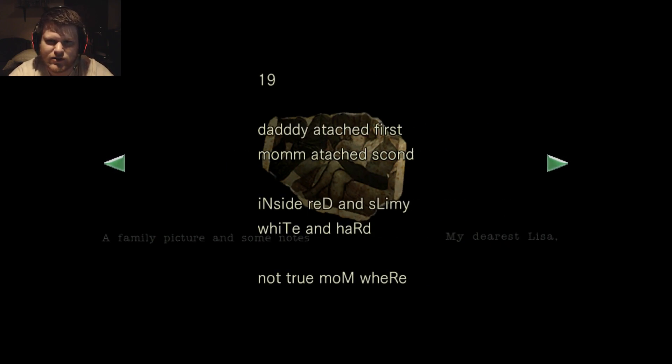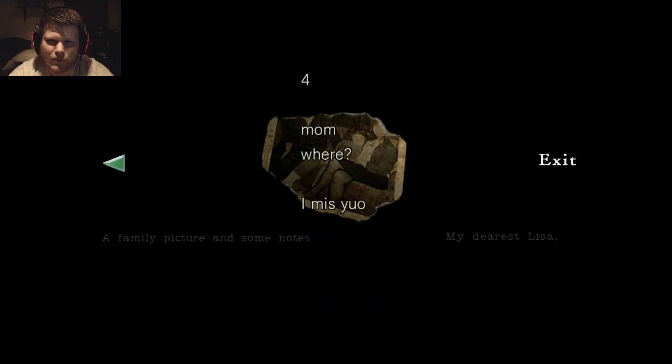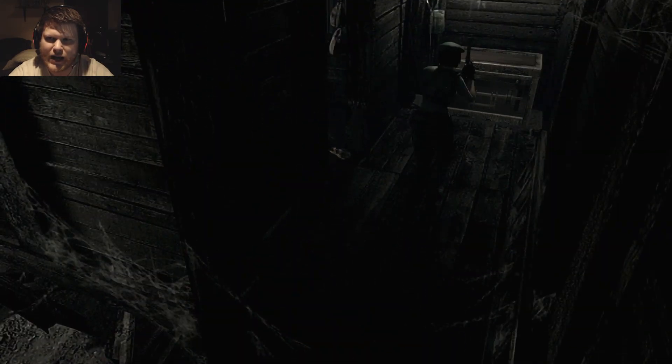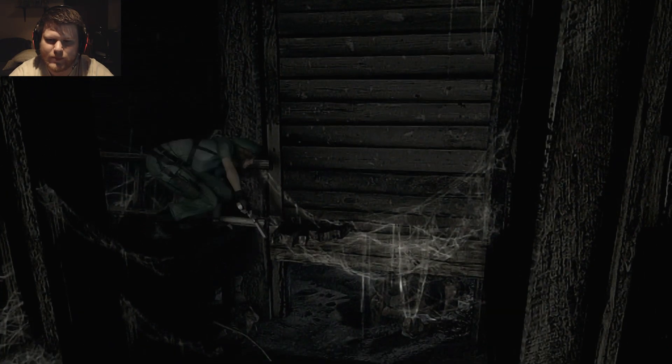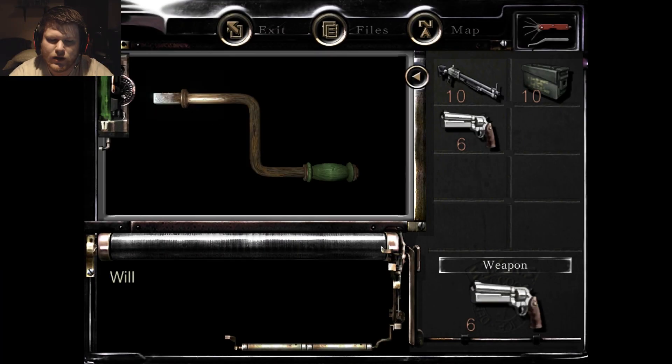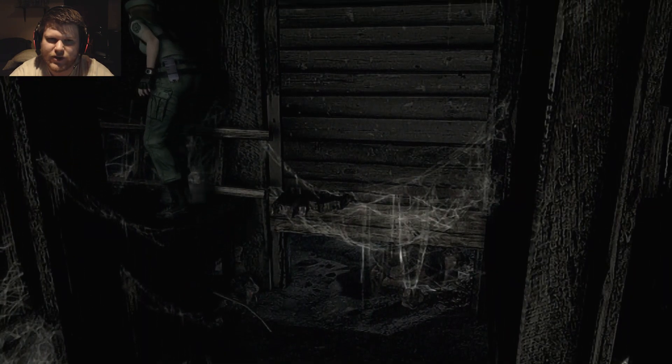There's a family picture and some notes — a journal left by someone: 'Daddy attached first, mom attached second, inside red and slimy, white and hard — not true, mom, where? Don't know. Dad found mom again; when attached, mommy she moved no more. She's screaming why — just want to be with her. For mom, where? I miss you.' That doesn't sound good at all. Okay, getting the magnum equipped. There's the item storage unit if you guys want to switch anything out. We're gonna grab the crank — and this crank will get us off to the guard house.